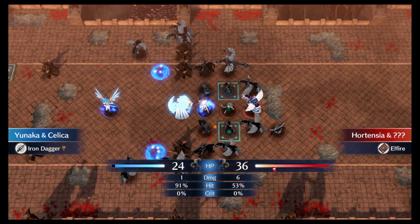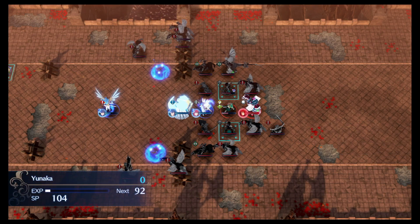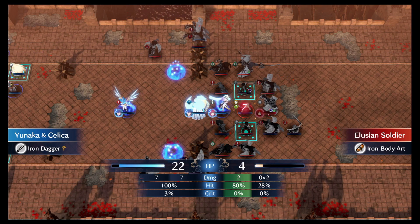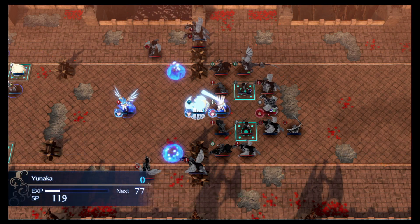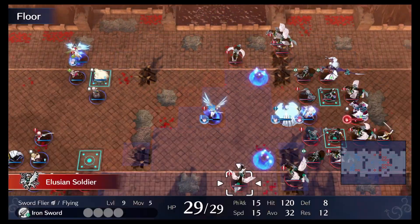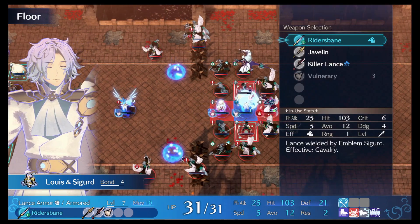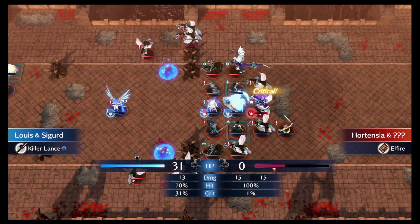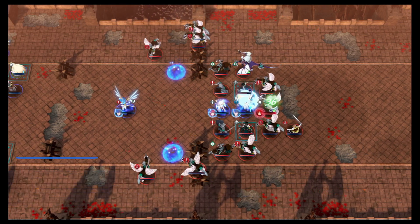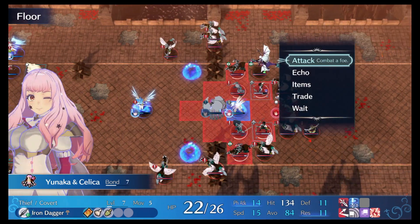Finally, Hortensia moves in and with the Monk preventing her from using All for One, we're able to still get a counterattack in, although it isn't really necessary for the 3 turn. In fact, the only attacks from Yunaka in the strat that actually matter are the ones on the Monk to clear the way to Hortensia. After Louie once again gets a Killer Lance crit on the first try, all that's left is to set up a big Great Sacrifice for Allure before Chloe finishes off the second health bar.